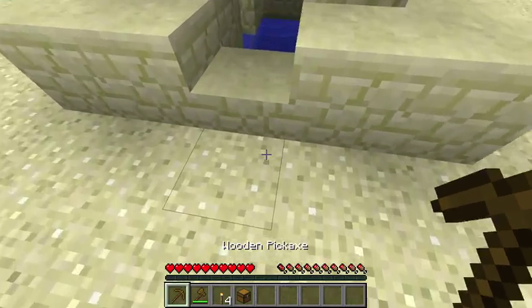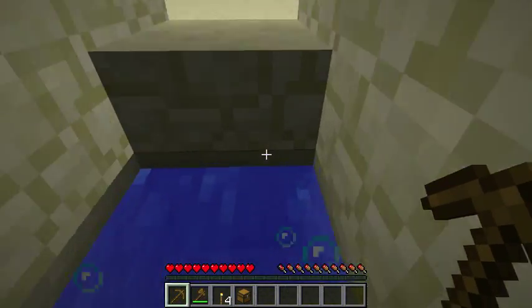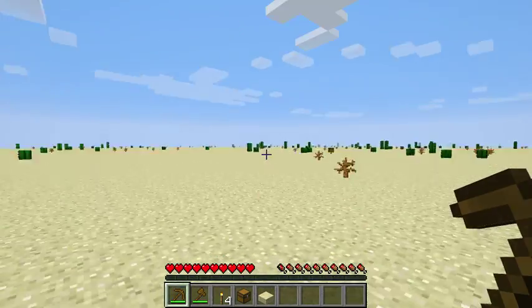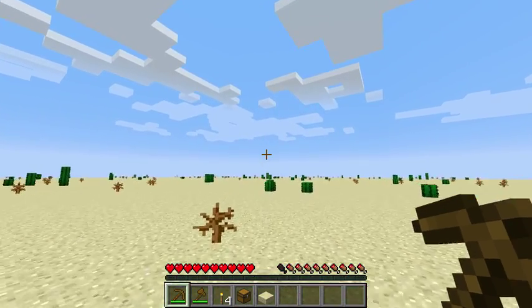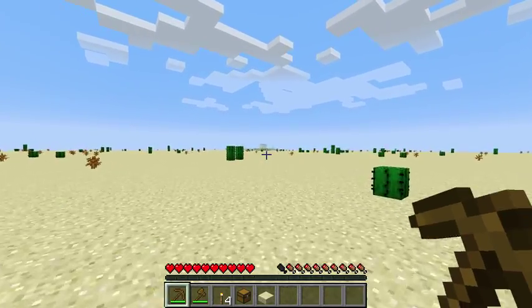Now that I've headed over to this well, what secrets does it hold? That it's just a sandstone well? Really? In a flat desert world? I am so hot. Why can't there be any trees? Or maybe a village?